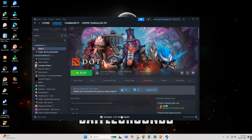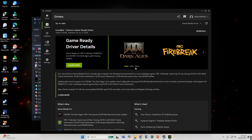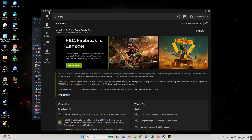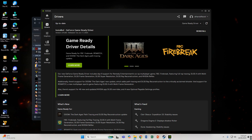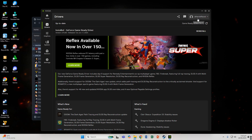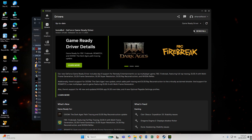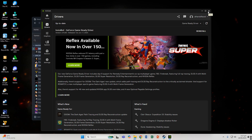First thing first, you need to update your NVIDIA driver. If you have an NVIDIA graphics card — GTX, RTX, or GT — you must update your graphics card. Open the NVIDIA app. If you have GeForce Experience, you need to uninstall or install a new one, or update the NVIDIA app. Then go to drivers, and if there is an update available, install it.